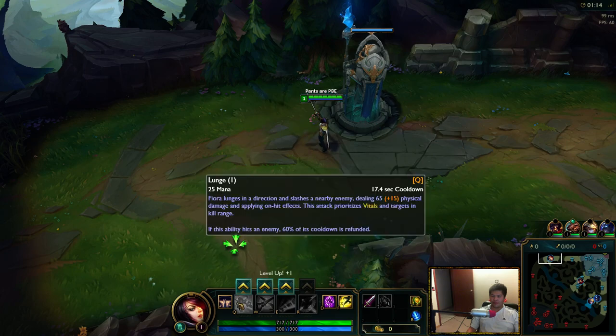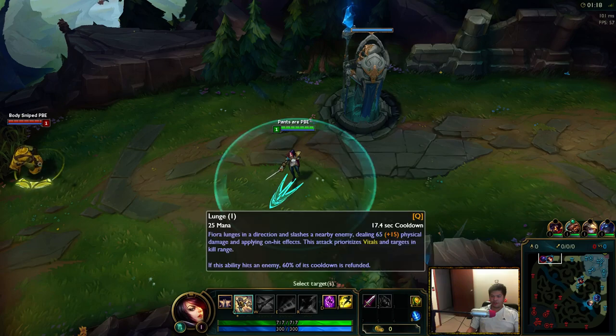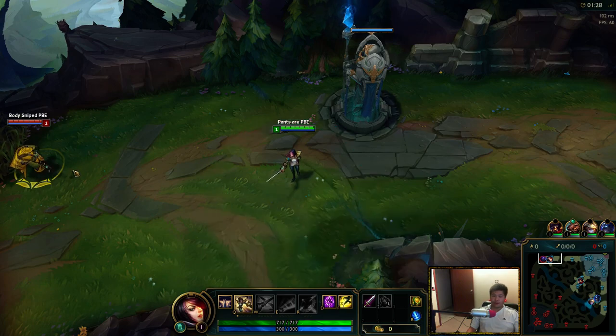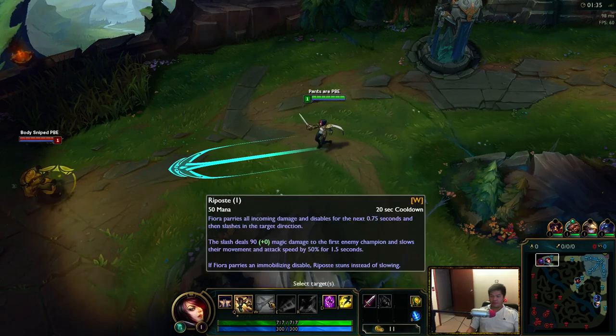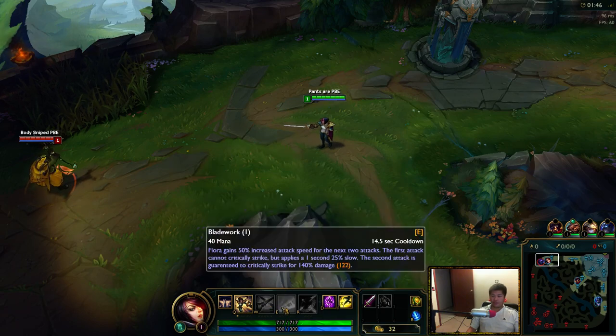Also, your Q is a bit different — it's a circle, and we're going to show you the range on it here. You can go in and out. The circle is going to damage anyone who has a vital, and it prioritizes people with vitals who are about to die. Your W ignores all damage coming from one direction and disables too. If someone threw a dark binding or some kind of disable at you, they are instead stunned in that direction.